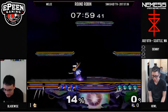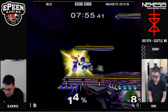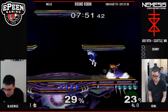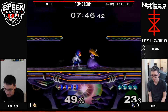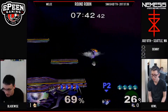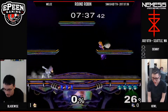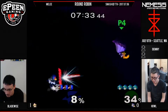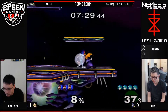Going back to Battlefield. Howl hoping to take a stock. See this in neutral — Peach fading back and fairing. Very simple: jump over the lasers, get you with the nair, get you with the fair. Lead into a grab, lead into a dash attack. That's dead, Howl. Howl should start respecting Bladewise a little bit in his approach, because Peach is one of those characters that can convert so much off of your aggression.